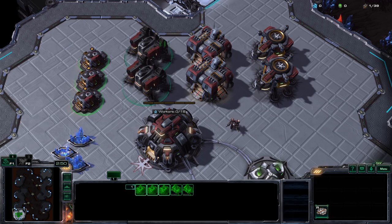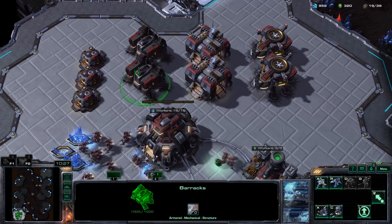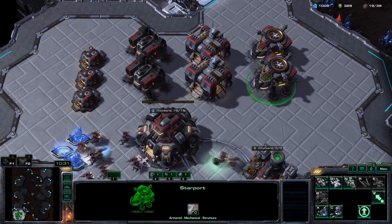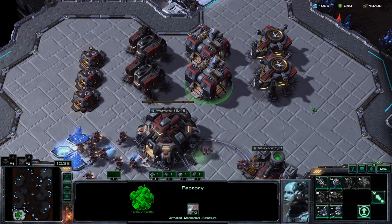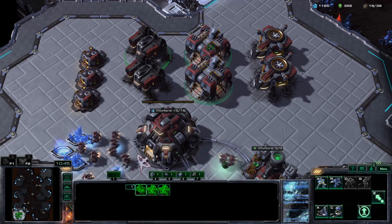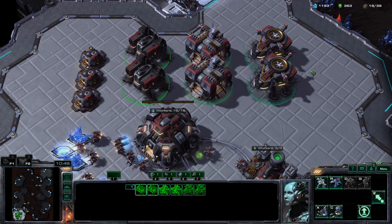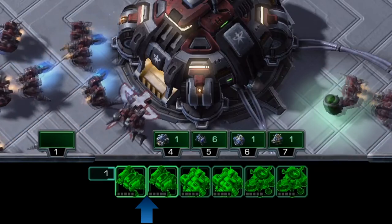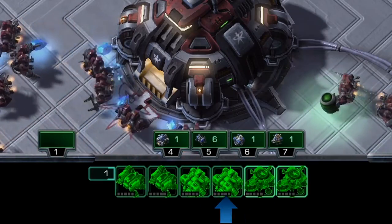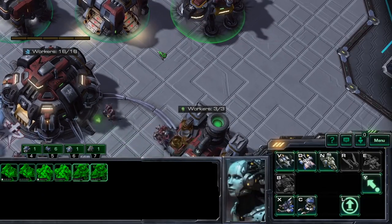If you want to select a lot of structures at once, the fastest way is to hold Shift and Ctrl and click one structure of each type. Just like units, structures can be part of control groups — players usually use this to keep track of their production structures. You can have all kinds of structures in the same control group, but you can only give orders to one type at a time. Use the Tab key to cycle through types — Barracks to Factories to Starports and back again — to quickly issue orders to multiple types of structures.